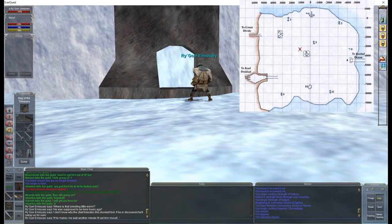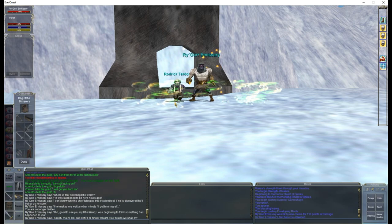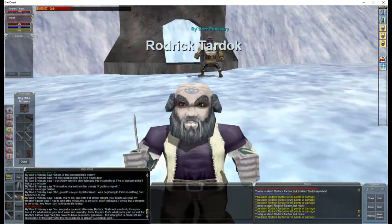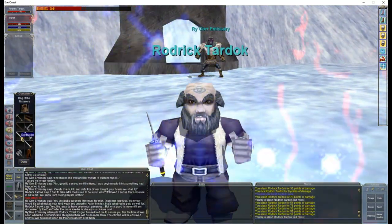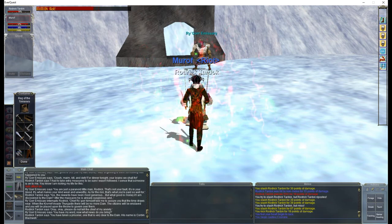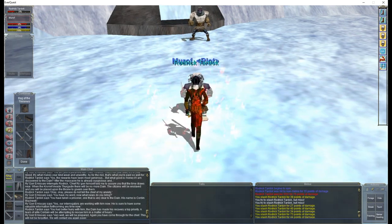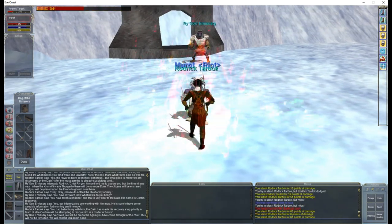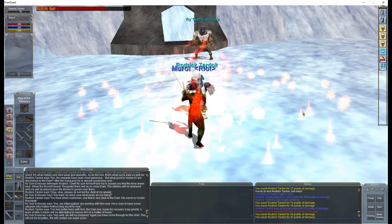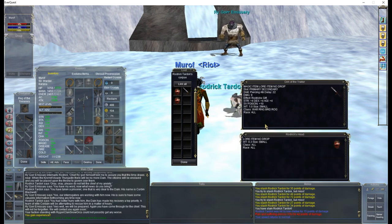Next, you need to go back to the orc fort in the center of the map and wait for the emissary to spawn. Don't attack him and he will spawn Rodrik, who you then need to attack and kill. If you are going to multi-quest this with someone, that person getting the ring will need to loot Rodrik at this point — the head and the dagger. At this point, head back to Garadain. Turn in the note and the ring, and the person that you want to end up with the ring needs to turn in the head last.